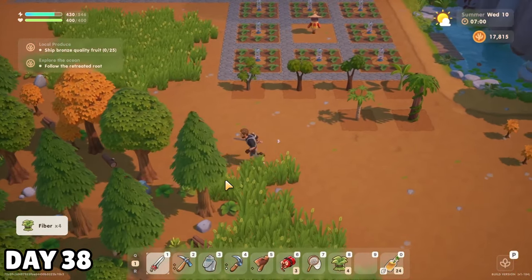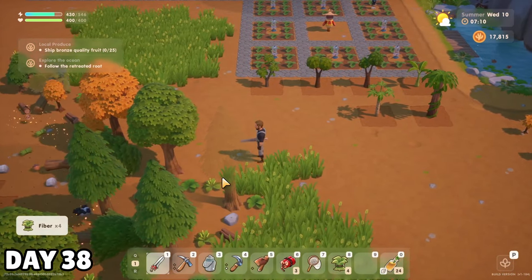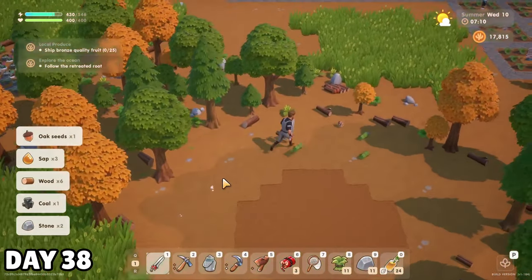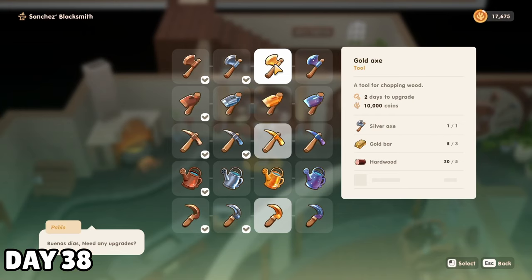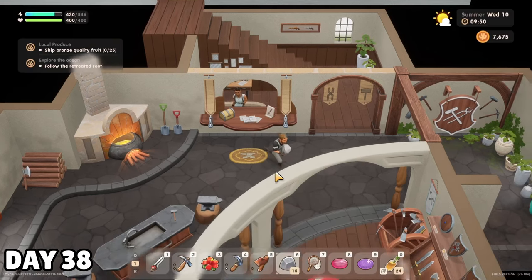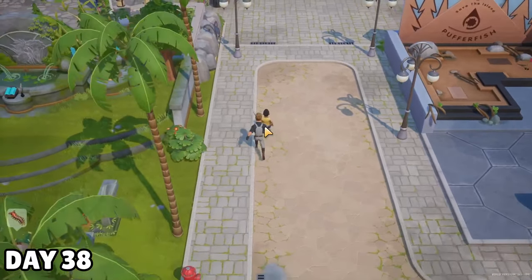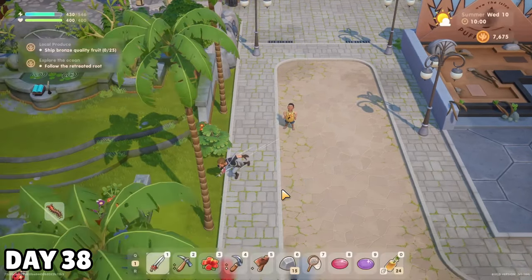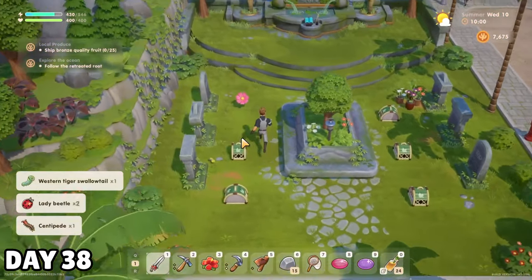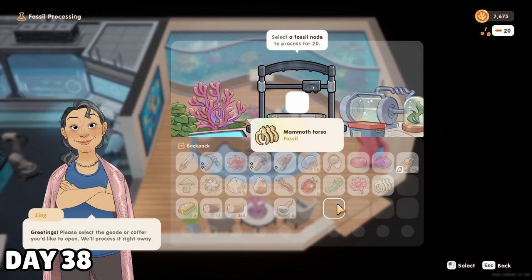I remembered really struggling with hardwood in early access, so I bombed down some logs on the morning of summer 10 to get the materials I would need to upgrade my tools past silver. My axe was the first tool I wanted to get to gold, since that would allow me to get more hardwood, and I needed that for the other tools. The cemetery was chock full of delicious buggies, so I snagged those on my way to process some fossils and upgrade my fruit seed quality at the lab.